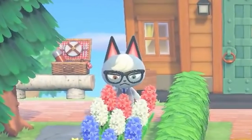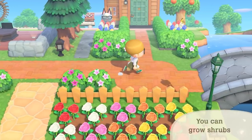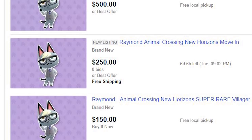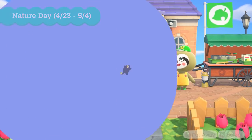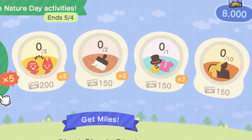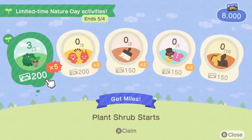Look at them shoving Raymond in our face. What are you doing Nintendo? Why do you torture us, teasing us with that incredibly expensive cat? Another addition to the Nature Day event is special Nook Miles Plus goals. The one shown in the trailer is for planting three shrubs — just like our usual Nook Miles Plus goals, but nature week themed.